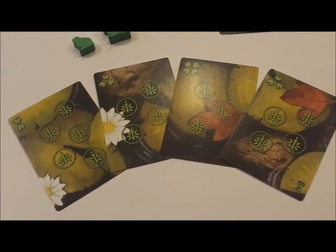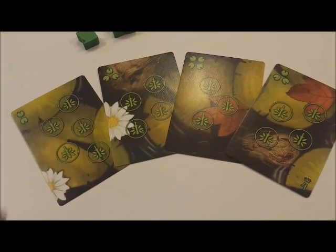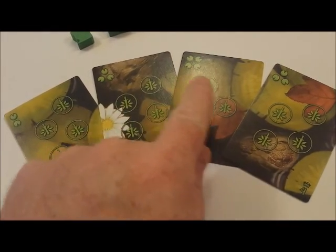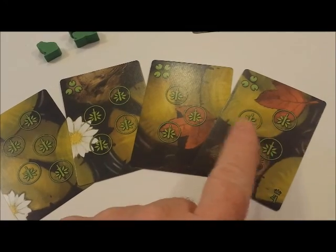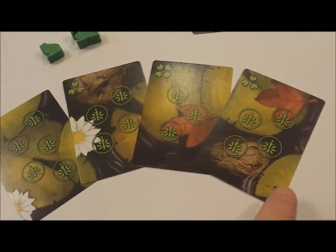Everyone gets 10 cards — you hold three in your hand and play one per turn. A card shows you how many actions you get when you play it, how many frogs that card can hold before it sinks and is taken out of the game.